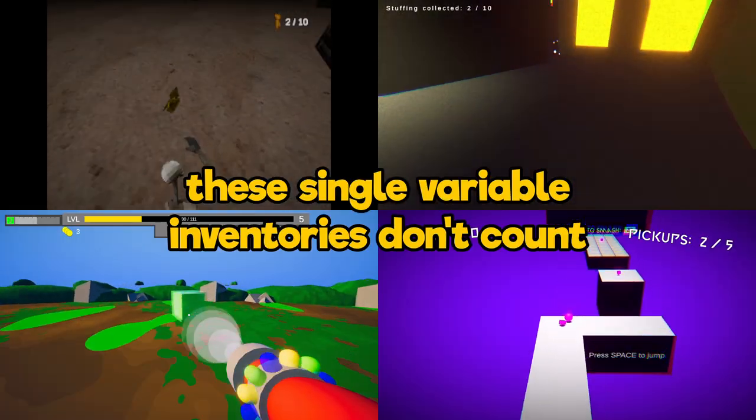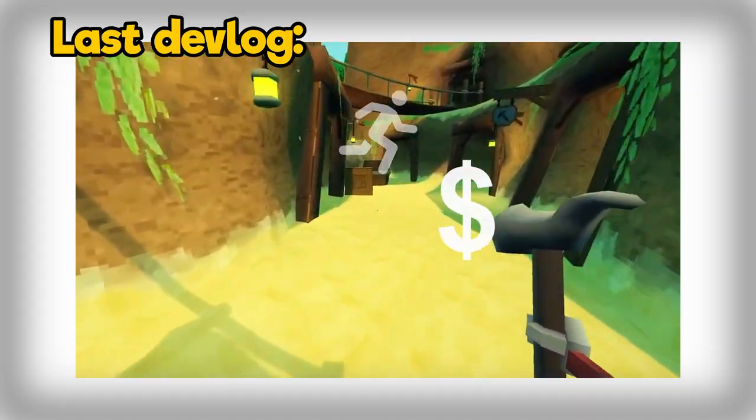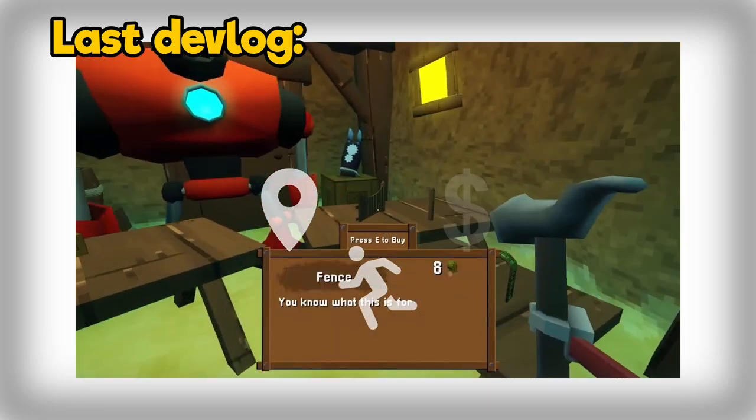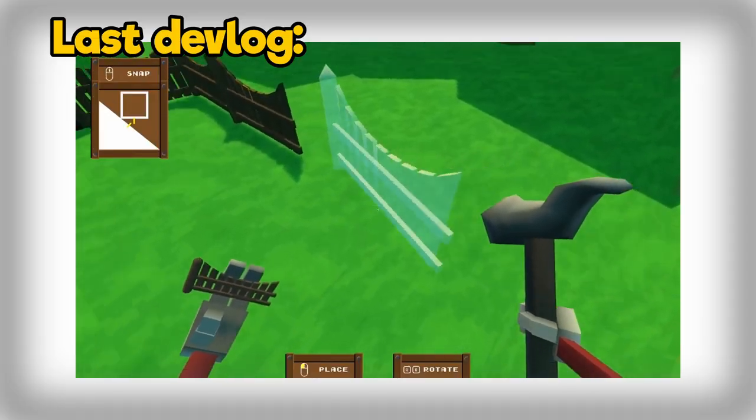I've never had to make an inventory before and I didn't think I'd need to for this game either. But this old system of running back and forth to the store to buy something and then run and go place it — especially when it's like fences or something which you want to buy in bulk and just place all of them — it got real tedious real fast.